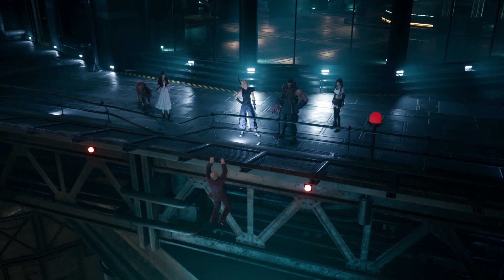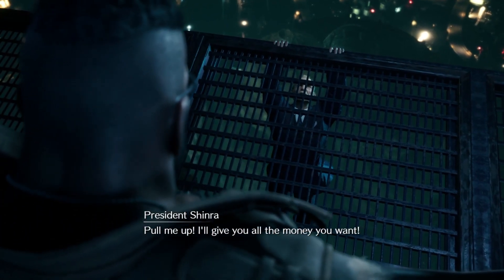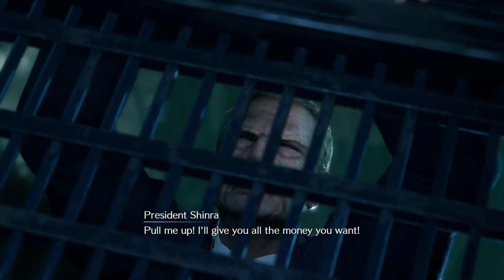And now the boss fight. [In-game cutscene: Barret confronts the Shinra President, threatening to drop him unless he agrees to go on TV.] 'Pull me up.' 'I'll give you all the money you want.'